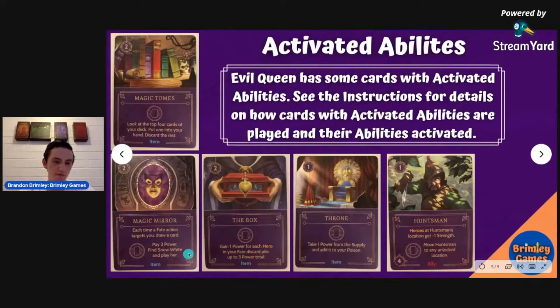Probably the most important activated ability is the Magic Mirror. You can pay three power and find Snow White. This can be useful because other players may play different heroes, so you can find her and get rid of her pretty quickly if you're able to find the Magic Mirror after you get the four ingredients.